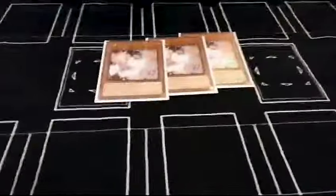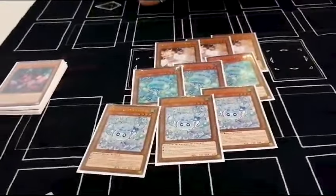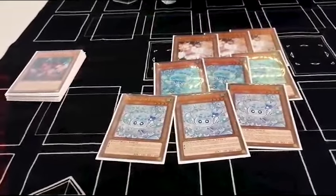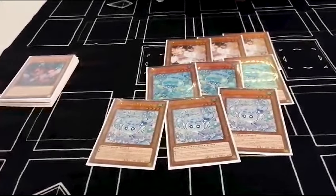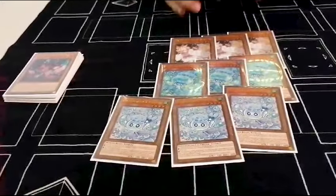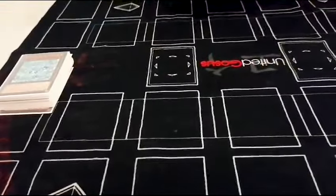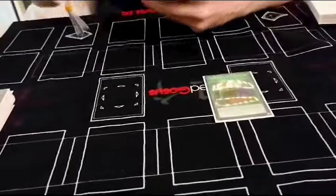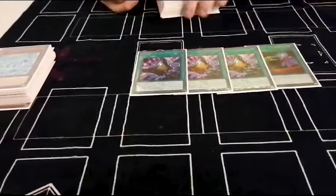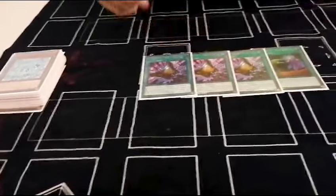For the hand trap lineup I play three Ash, three Purulia, and three Nibiru. Last week in Bologna I played Purulia inside and played Superpolymerization instead, but I felt like Superpoly is too bricky sometimes, and Nibiru definitely stops the opponent from playing. It's very good when you go second. Exactly.